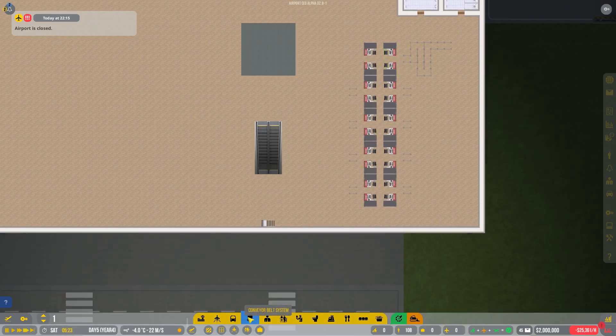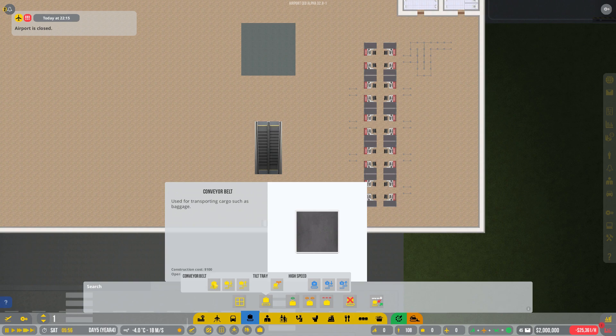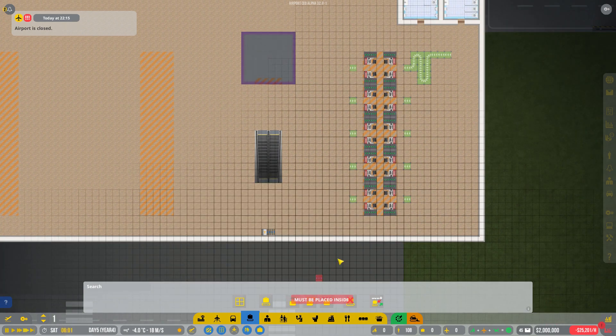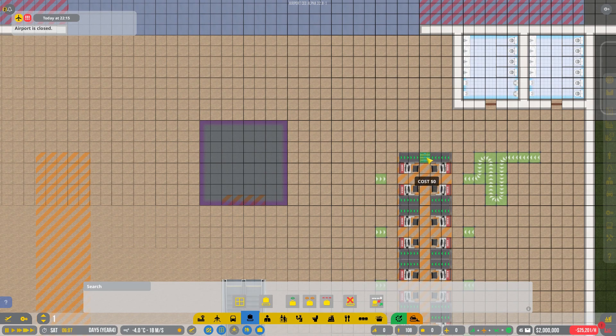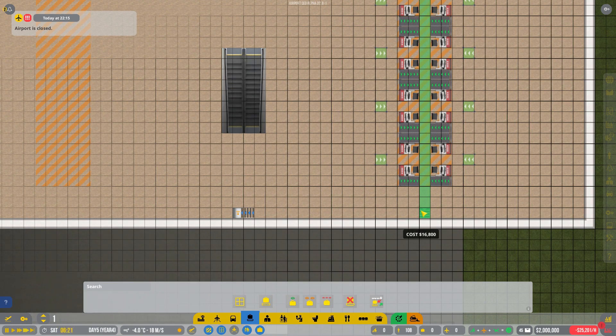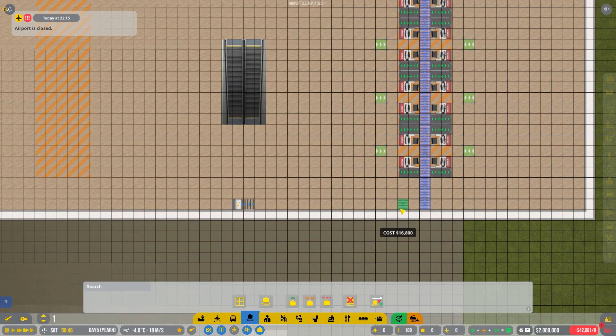Now you go ahead and grab the belt. I don't think you get the high speed belt straight away — I think that only comes after the more advanced stuff like tilt trays. So you can use the standard conveyor belt, but I'm going to use the high speed ones because it's quicker. You want to make sure there is enough room in the middle between your check-in desks so you can squeeze a belt in there. That works really well.